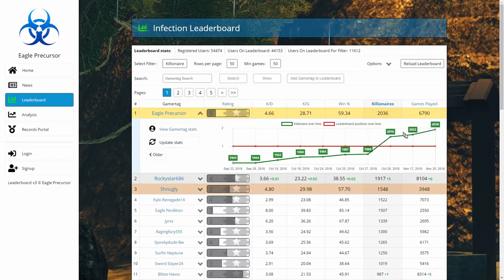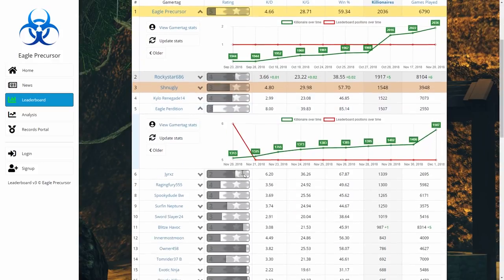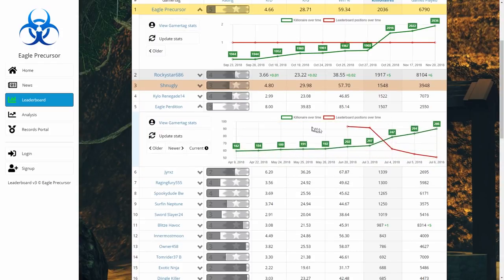Leaderboard expansion rows also work here. If you click on a row you can actually see your Killionare over time and leaderboard positions over time. From my main account it's not very interesting because it's always been number one, but if you go to Eagle position and go back in time you can see I used to be 100th when I only had 200 nares and I'm now number five.